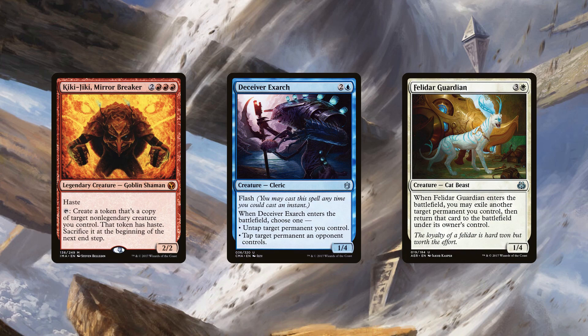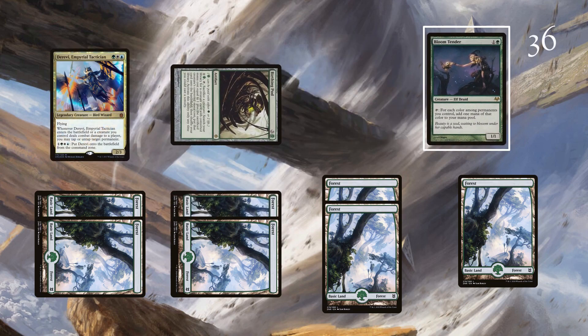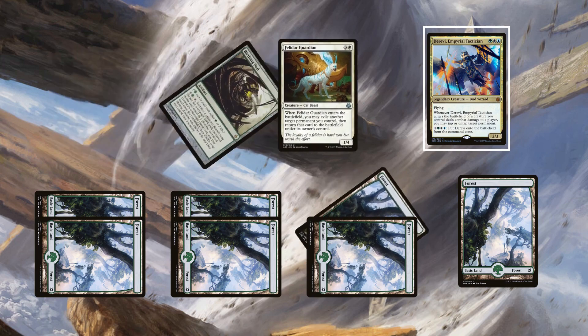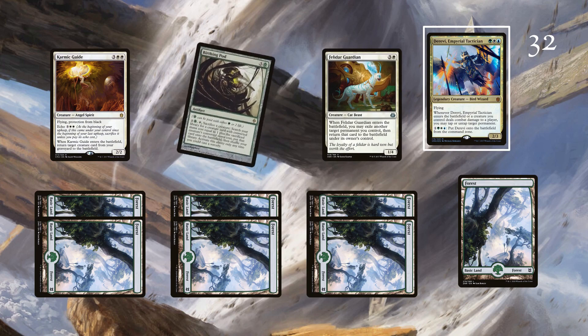Although the pieces can be manually assembled, it's most commonly assembled with Birthing Pod, and that's the line we'll be looking at. Starting with a two-CMC creature, pay three mana and two life for Birthing Pod. Activate Pod to find Derevi or Exarch, which will untap Pod. Activate Pod again to find Felidar, which will flicker Pod, causing it to enter the battlefield untapped. Pod then finds Karmic Guide, which reanimates Felidar Guardian, flickering Pod.